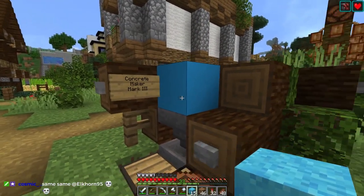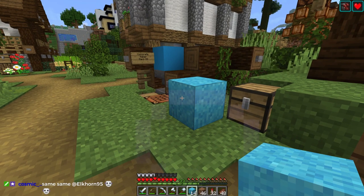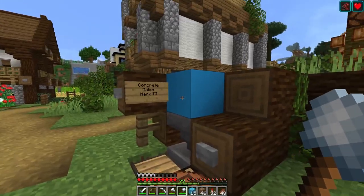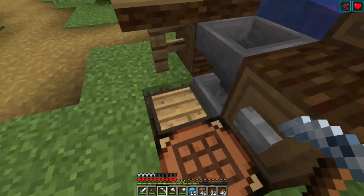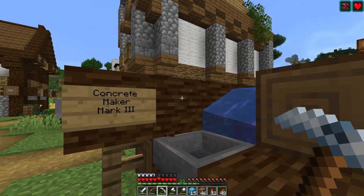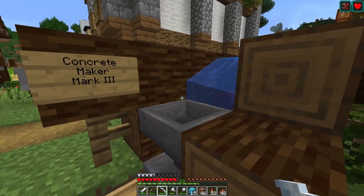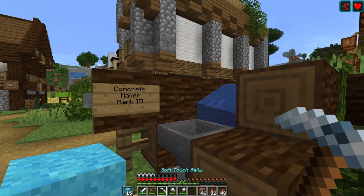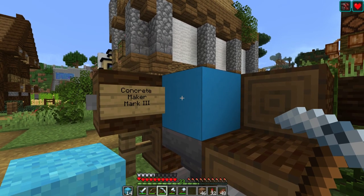If this sign wasn't here, what would happen is your concrete powder would turn to concrete, and then the next block you placed would end up being here and it would just go on. So you want to be constantly aiming at this block right here. The reason why it's a log is because a log will take even longer than obsidian to break with a pickaxe. So if you put the concrete powder in your offhand and select your pickaxe, you place concrete powder first with a right click, then you can hold down both right and left click at the same time.